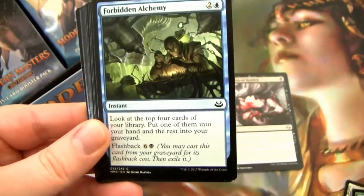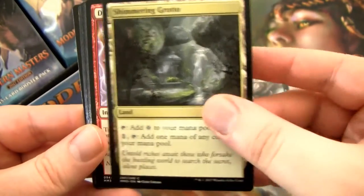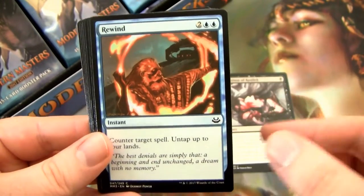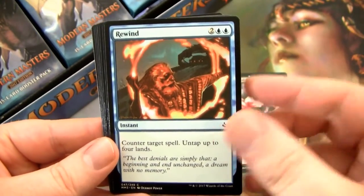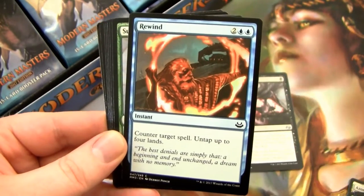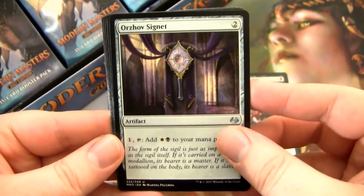Guildgate, Avacyn's Pilgrim, Forbidden Alchemy. A lot of the cards in here are actually pretty good, they're playable. Rewind is sweet — it's a Counterspell that untaps up to four lands, so it's basically free. You can do some shenanigan-y stuff if you use like Cabal Coffers to generate even more mana and untap it.